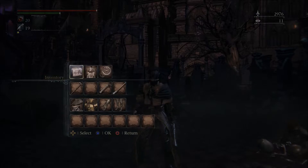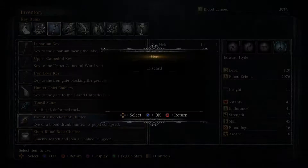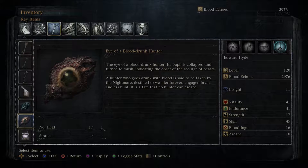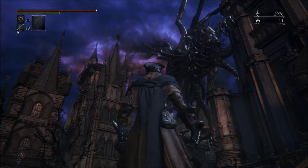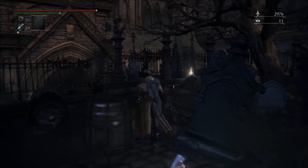I farmed up some stuff and went through again to get the blood rock just in case we find a badass weapon to max out. Edward is a skill build — level 120, 41 vitality, 41 endurance, 45 skill. How you access the DLC is you go to the Hunter's Dream to get a new key item. I have the blood drunk hunter — its pupil is collapsed and turned to mush, indicating the onset of the scourge of beasts. A hunter who goes drunk with blood is said to be taken by the nightmare, destined to wander forever in an endless hunt.